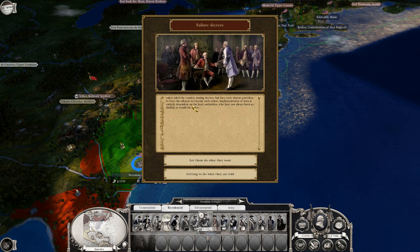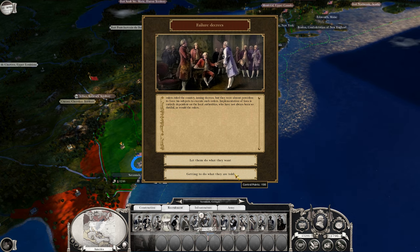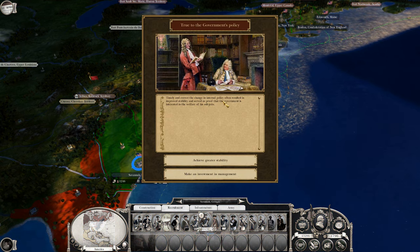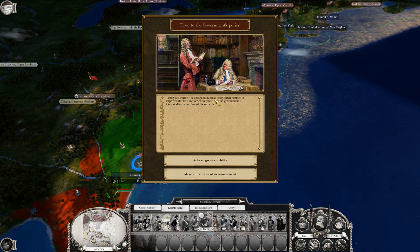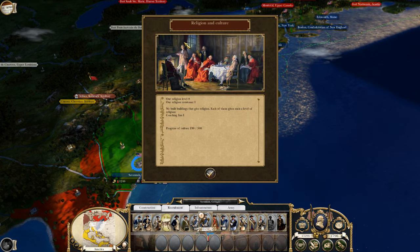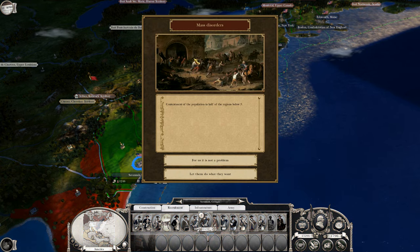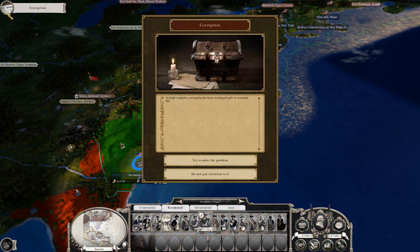I would rather have the mood than the control points. True to government policy — timely and correct. The change in eternal policy often resulted in improved stability and served as proof that the government is interested in the welfare of its subjects. We've had this before but we finally are getting some stability now. We got a lot of notifications with this VDM mod. Religion and culture — got that one going. Mass disorders — we've had that before. That's going to hurt the stability again. So I gain one and then I lose it.